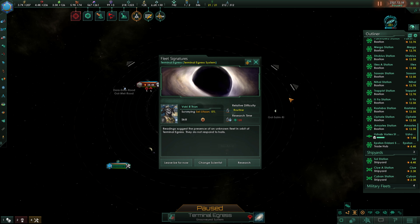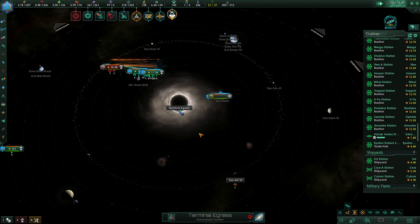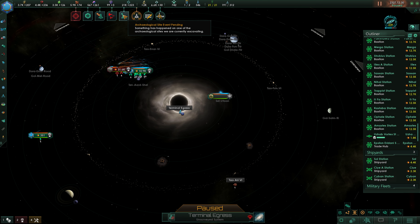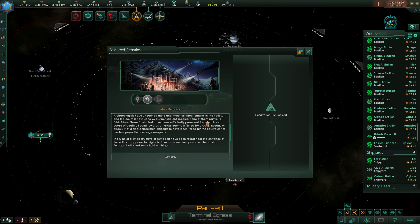Fleet signatures - readings suggest the presence of an unknown fleet in orbit of Terminal Egress. They do not respond to hails. We're going to leave that one be for the time being; it's very important that we get this place surveyed. We decline this commercial pact - that's way more valuable for them than it is for us. We also have this site pending. Archaeologists have unearthed more fossilized remains in the valley - the count is now up to 26 distinct sapient species, none of them native to Drisk Prime. Those fossils show physical trauma inflicted by blades, spears, or arrows - not a single specimen was felled by projectile or energy weapons. Ruins of a small structure near the valley entrance originate from the same time period as the fossils. Perhaps it will shed some light on things.